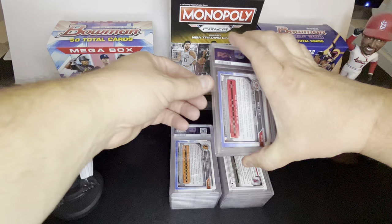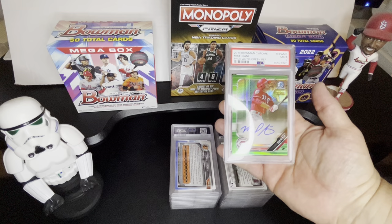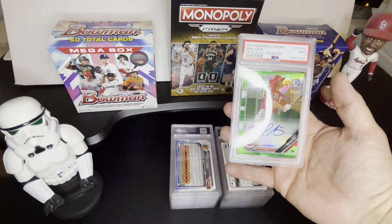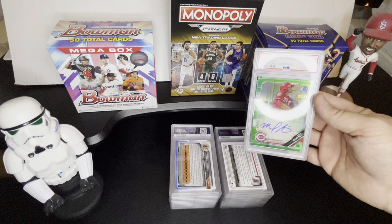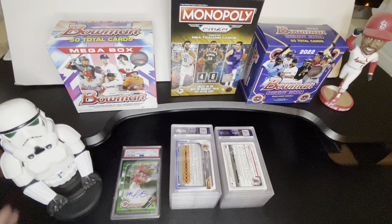Let's go ahead and get right to it. We got a Mike Ciani, 2019 green to 99 refractor auto, and we got a nine on that one. A lot of people might not think this is a card to send in for grading. I'm a huge Cardinals fan, as you can see from Ozzy in the background. This guy got traded to the Cardinals and got called up. I got a really good deal on this — I think it was a couple dollars. So I figured, let's give it a try.